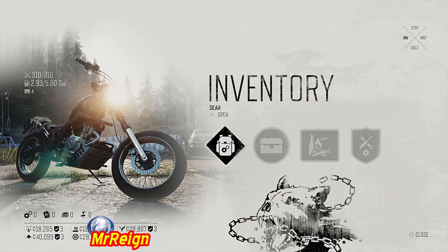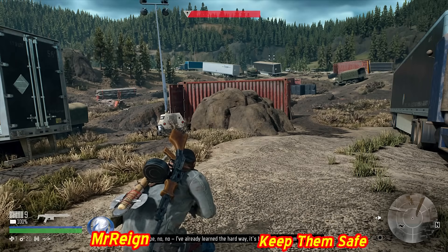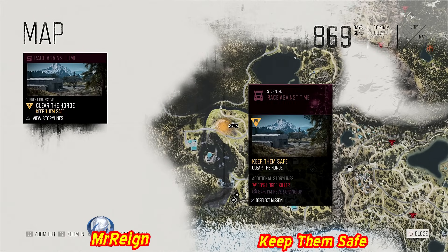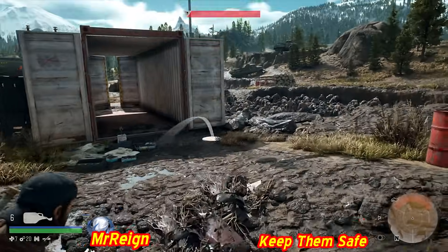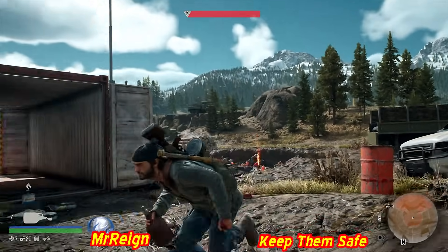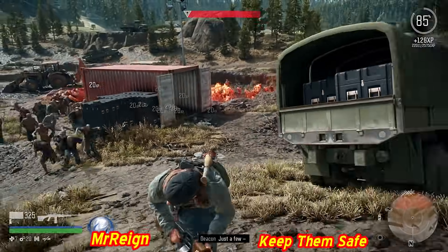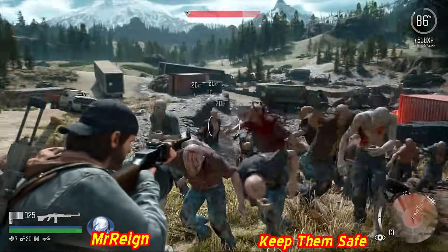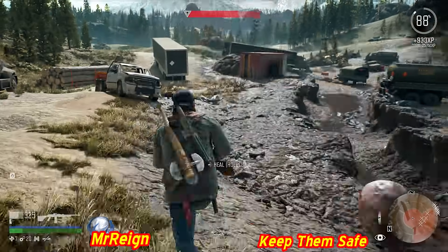Starting with a couple of story hordes before getting into the main content. This is the Iron Butte horde - the only horde in Iron Butte, and it's 100% story related. Unfortunately this was one of the first hordes taken out and also one of the biggest, with over 400 swarmers, so the tactics here are somewhat on the fly but successful in the end.